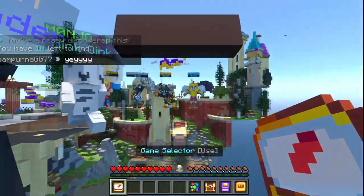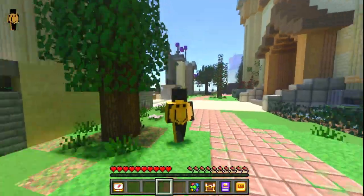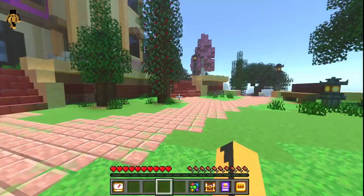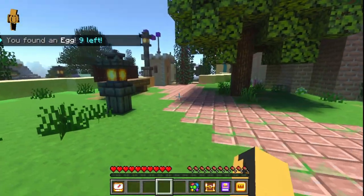After this, go back to the lobby and turn right — go to the castle. Behind this cherry blossom tree right here will be your 15th egg.